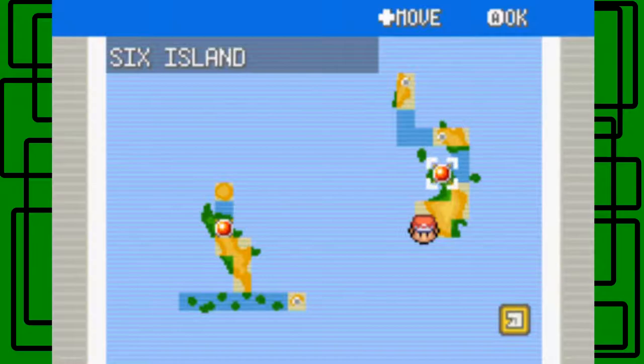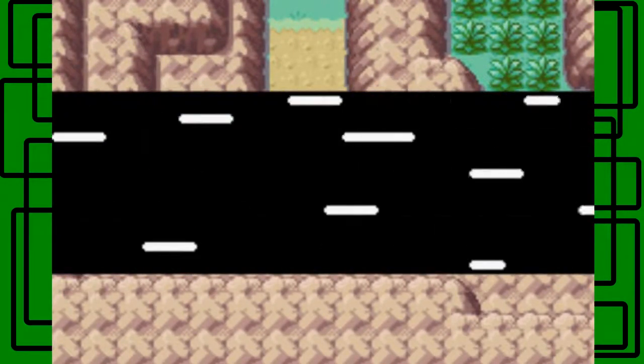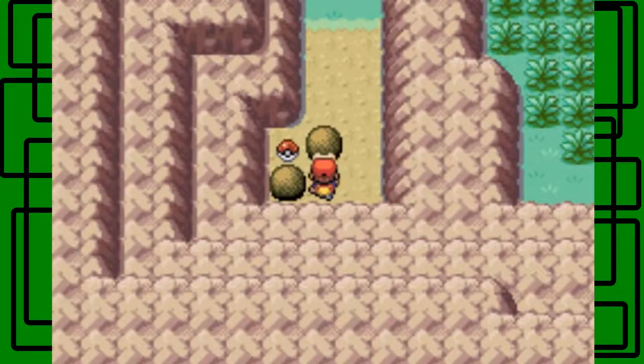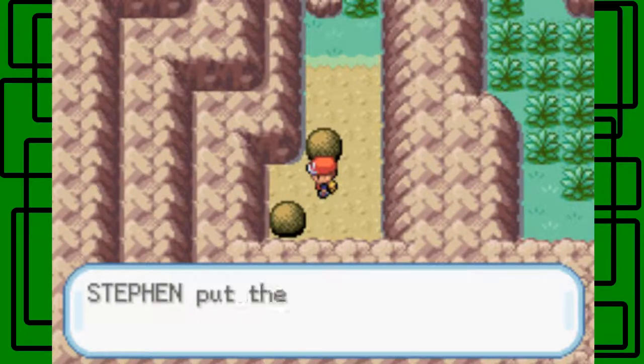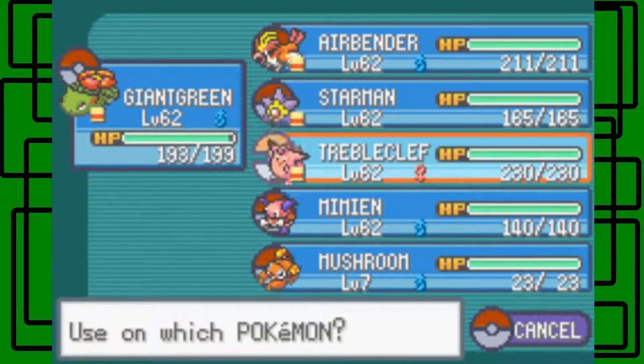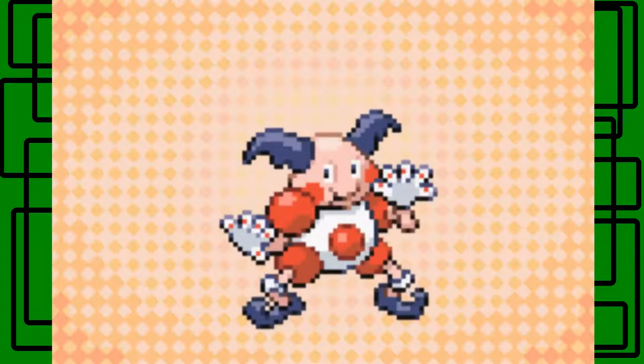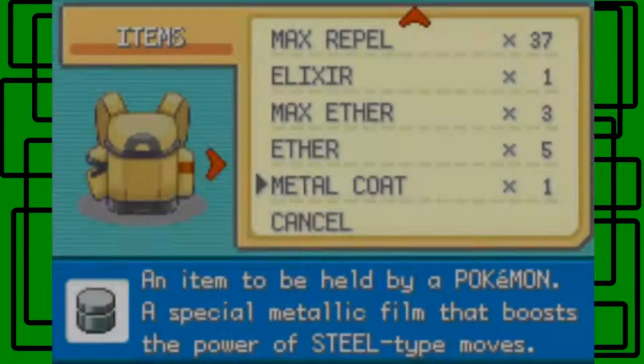I can't believe I forgot - there are some points where we can use Strength to get items. Back here now - we can just use Strength to move this boulder and get this item. I forget what item this is, so it's a surprise. It's an HP Up - okay, that's very worth picking up. Mai Min's used all the HP Ups really, but he's still the weakest link when it comes to HP, so let's give it to Mai Min still. His HP was raised - cool.